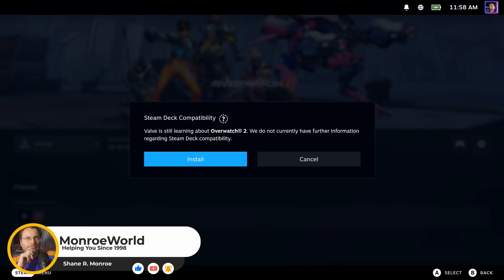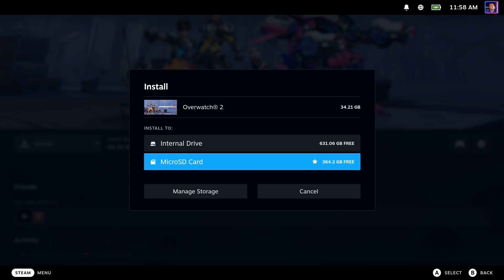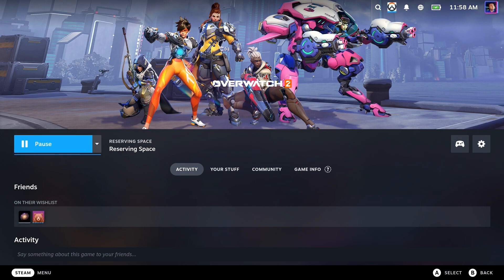Hi everyone, Shane R. Monroe here. We're going to go ahead and do a full install so you guys can see exactly what happens, what it looks like — do we need the tween launcher? Are we getting any sort of shader caches? We're not going to make you watch the entire download. We have a few questions we want answered: whether there's a tween launcher, if any shader caches are going to come down, and how does it perform overall? This is actually transferring from my PC — you can see it says transferring instead of downloading. I downloaded on my PC first, so we're just going to pull a copy off of there.